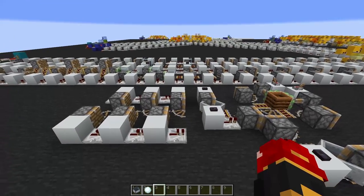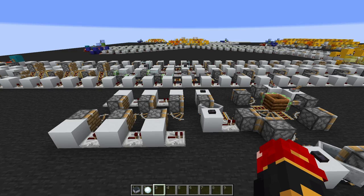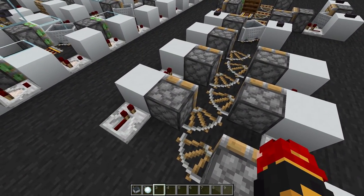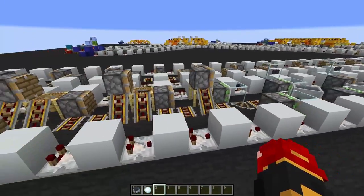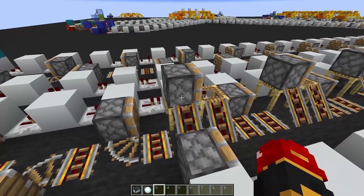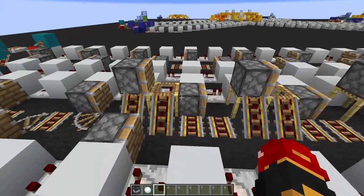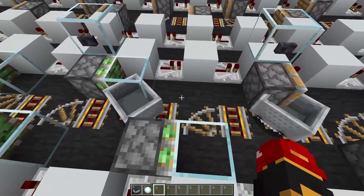First, I'd like to talk about the bolts themselves and the discoveries that made this entire network possible. Initially, you had your traditional piston bolt design, with pistons every block alternating left and right. Then comes along Fake Story, who finds a way to reduce the number of pistons used by alternating them up and down. And after his release of this design, both Fake Story and Inspector Talon start working on what would become the modern Demi Bolt.